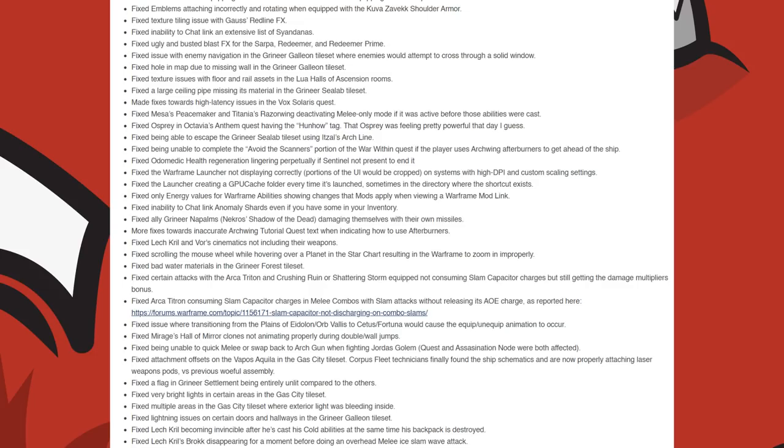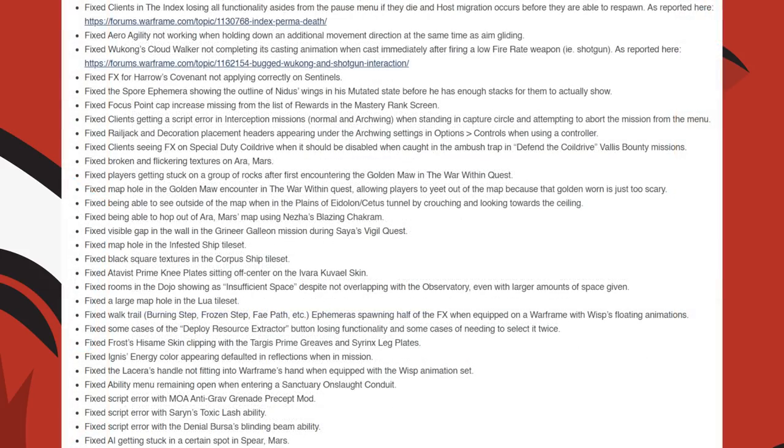Lighting issues on certain doors and hallways in the Grineer Galleon Tileset. Lech Krill becoming invincible after he cast his Cold abilities at the same time his backpack got destroyed. They fixed Lech Krill's Brock disappearing for a moment before doing an overhead melee ice slam wave attack. They fixed clients in the Index losing all functionality aside from the pause menu if they die and a host migration occurs before they are able to respawn.